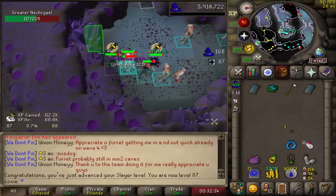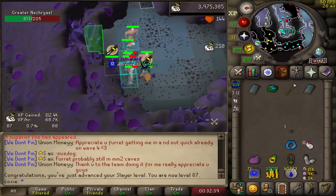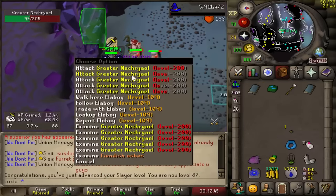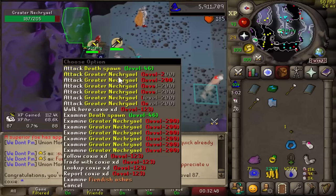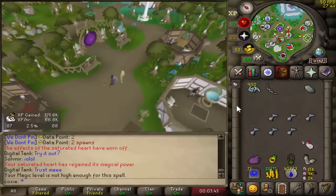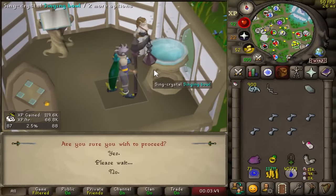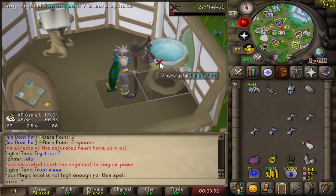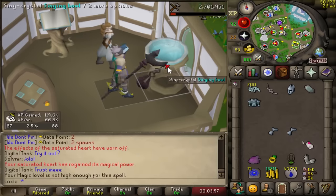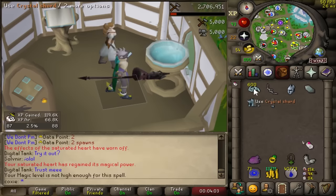Another day, another slayer session, and we are just now hitting 87 which unlocks Kraken. I've been cooking up a really hot Kraken method that I'm excited to bring to the table. Then it's upgrade time. Bofa is a very universal weapon - it's definitely not the same power as a Tbow, but it is a really good replacement at this stage of the game. Bofa's stats are buffed with the three crystal armor pieces, so let's go ahead and make those as well.